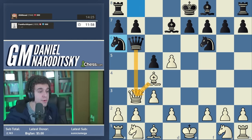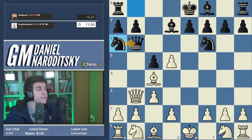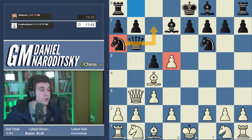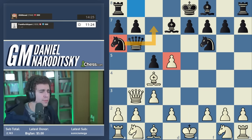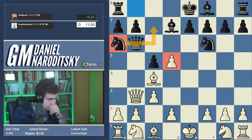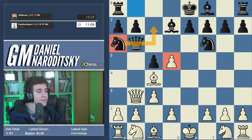If our opponent takes on b3, we recapture with the bishop and try to maintain our extra pawn. Knight a6 — I think he's trying to swing the knight back to c7 to put more pressure on the d5 pawn. We want to keep that pawn alive or attack something to distract black. I've completely forgotten what Kalifman's recommendation is. I can't find a clear way to stop knight c7 — the idea of knight e2, knight c7, knight f4 came to mind, but the knight can be chased away with g5.